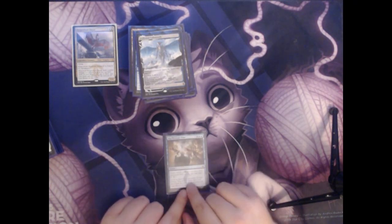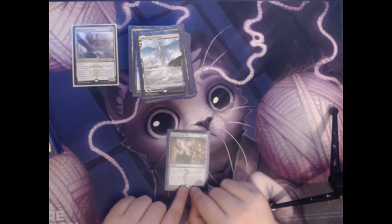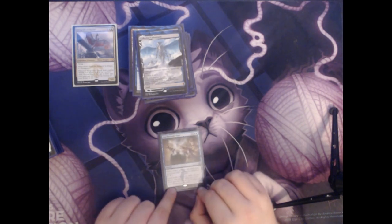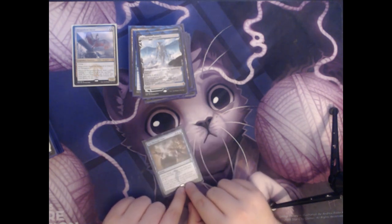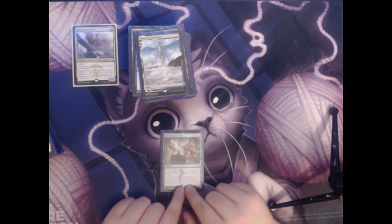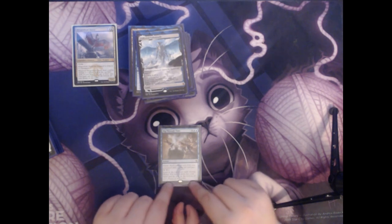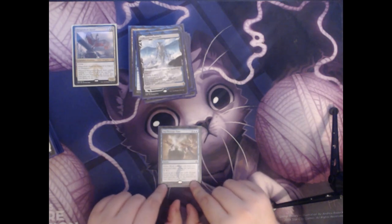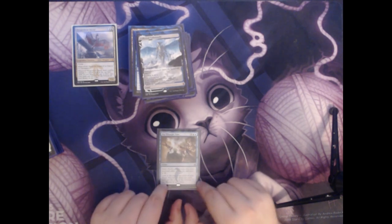Next we have Dig Through Time — another expensive card that can be reduced in cost. This is six colorless and two blue for an instant. It has Delve, which allows you to exile cards from your graveyard, and each one you exile reduces its cost by one. So if you exile six cards from your graveyard, this would only cost two mana. You look at the top seven cards of your library, put two of them into your hand, and the rest on the bottom in any order. More card draw and card selection to give us the right answers to whatever our opponents are doing.